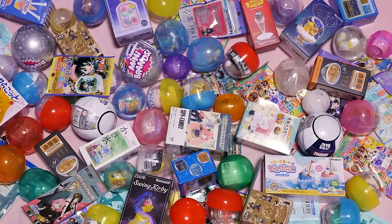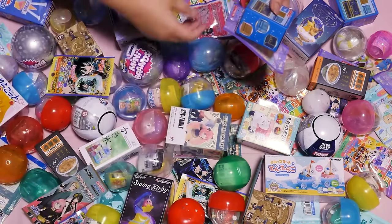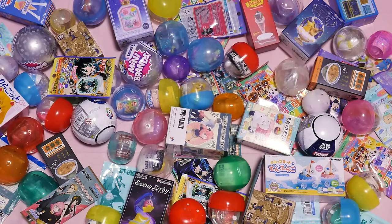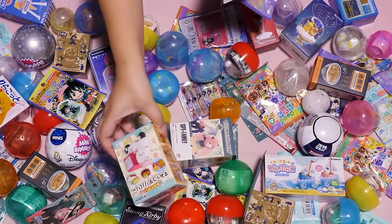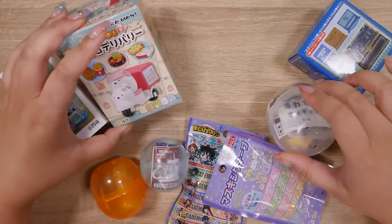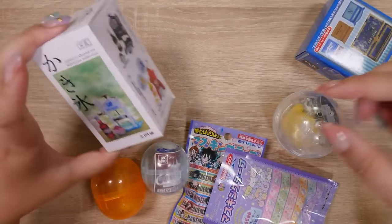Hey y'all, it's Abby — welcome back to a new episode of Magical Blind Box! Today let's pick out some blind boxes to open. I want to open this Disney one. Let's open two washi tape ones, and how about this shaved ice one — it looks cute! Shall we open a remit? We haven't opened one of those yet. And I'm going to grab a few gachas — one, two, and three. Here are today's blind boxes, blind bags, and gachas!